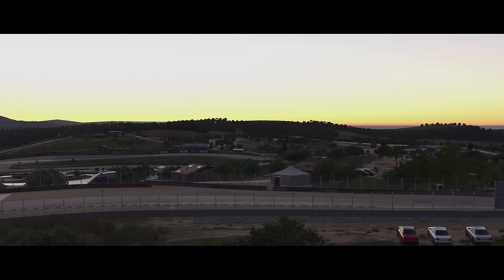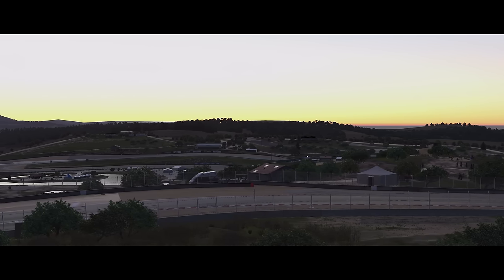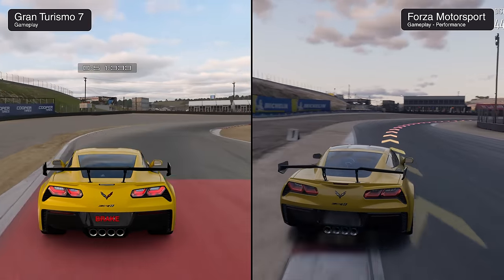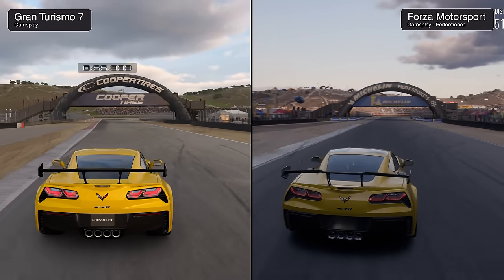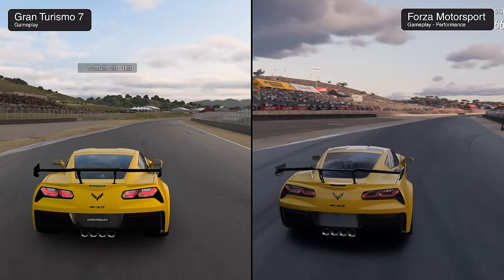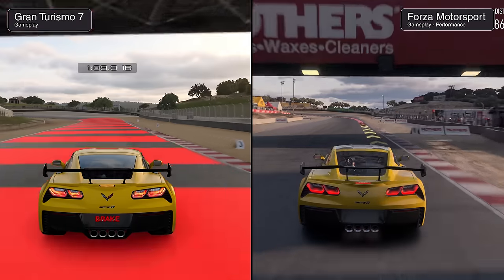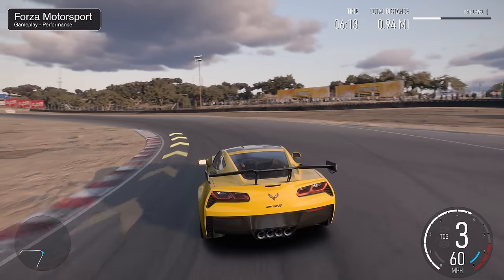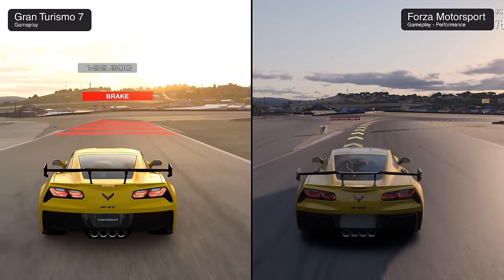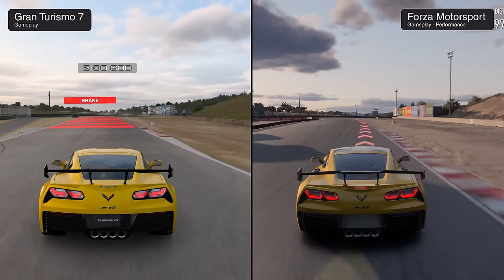Laguna Seca is one of the world's most legendary racetracks and has been featured in video games for decades. Driving the Corvette ZR1 in gorgeous yellow paint, we begin. The two games tackle Laguna Seca differently — in GT, Polyphony has modeled the track based on what seems to be early in the season, with greenery visible and the track in pristine condition. Forza represents the track later in the season — dirty, dusty, and brown as most people know it. Both do a pretty good job with overall detail level, dramatic cloud simulation, and the detailed landscapes.